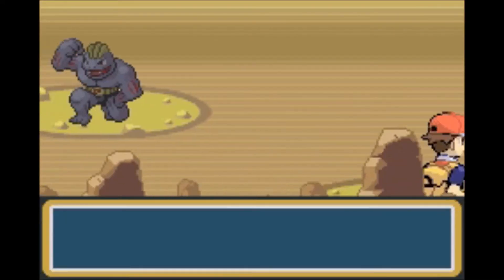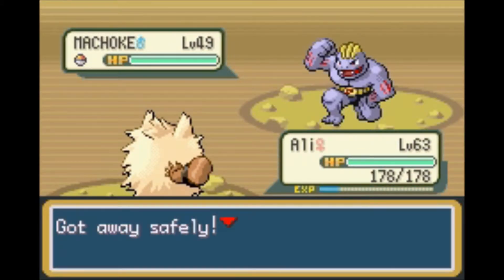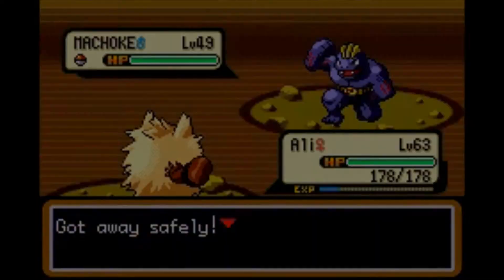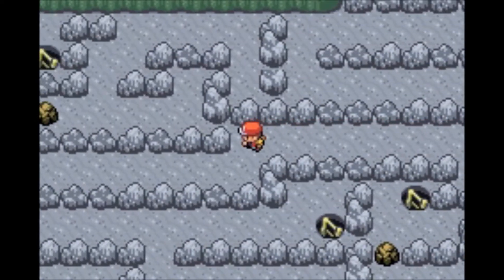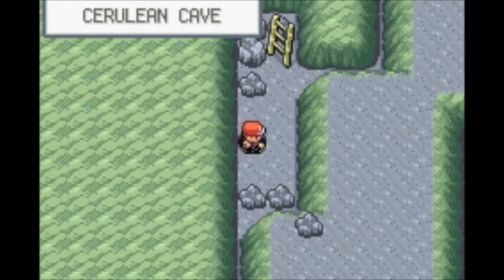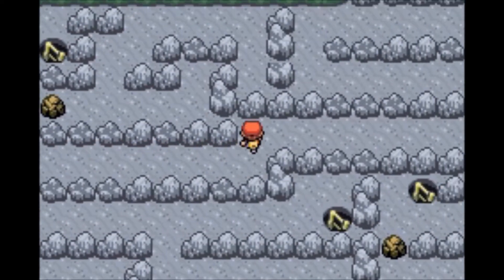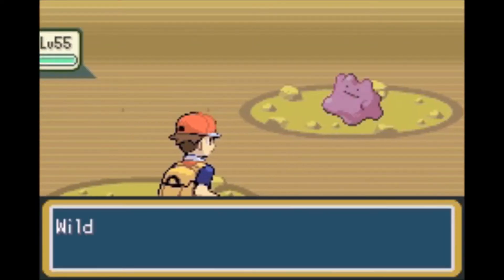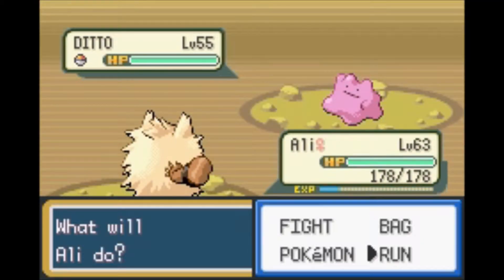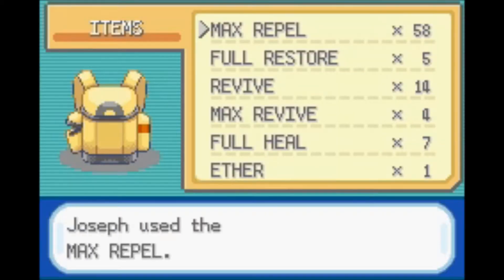Oh my God, really? A step after the Max Repel wears off we run into this guy. Goodbye. So yeah, 2048 — getting a 4096 is like impossible. I know this is the right way to go, but I just go around checking because I feel like I missed something. But nope, I didn't. And apparently I forgot to use Max Repel. So let's just run and continue going. Use the Max Repel first, of course.